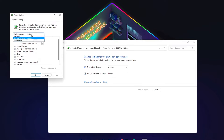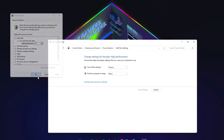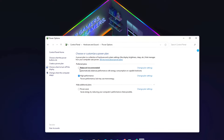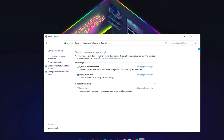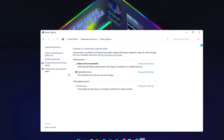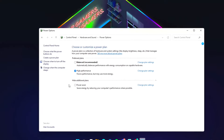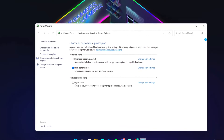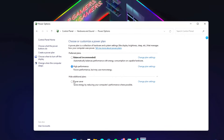A couple more small tips: type 'power plan' into the search bar and click 'Change advanced power settings.' You'll see a lot of settings — yours is probably set to Balanced. Go to High Performance and click Apply. Then go back and find your preferred plans — you should now have High Performance selected.